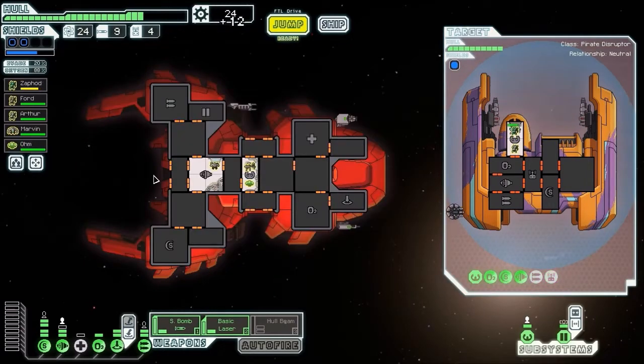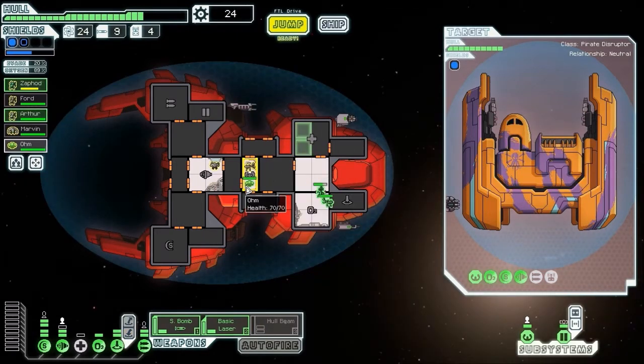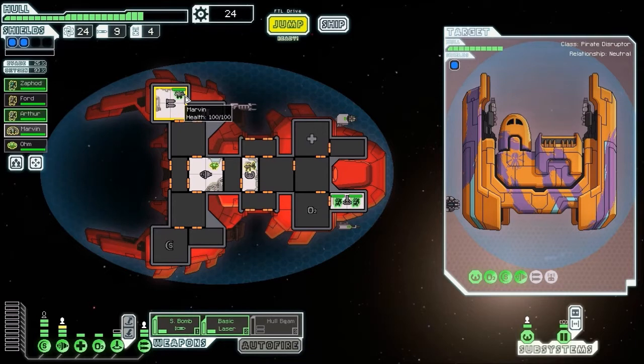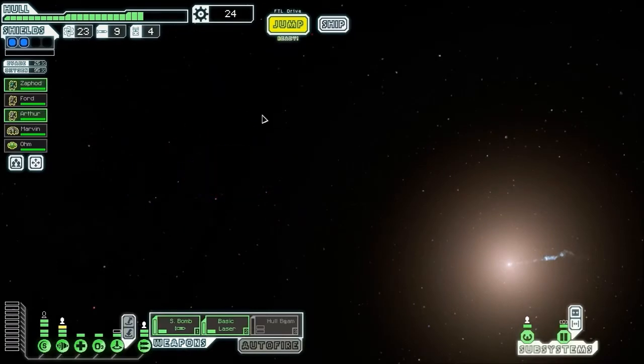Pirate sectors are good for this - pirate sectors have slavers, and they tend to have prisoners in ships and things like that. So it is really handy to go into pirate sectors early in the run, because you'll pick up crew, and you need them. Ideally I wouldn't have a mantis in piloting, but that's all I've got at the minute. Let's continue our journey - not getting much scrap here though.